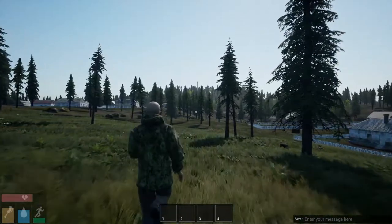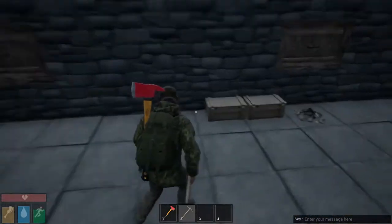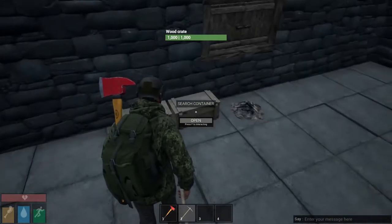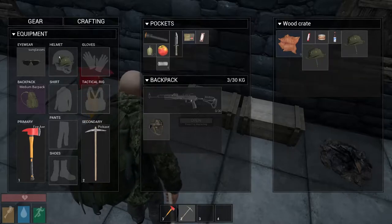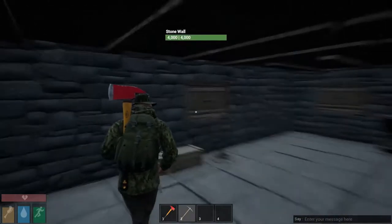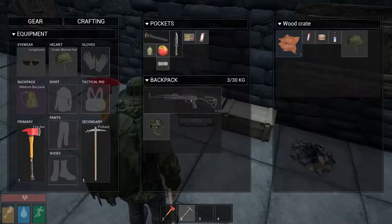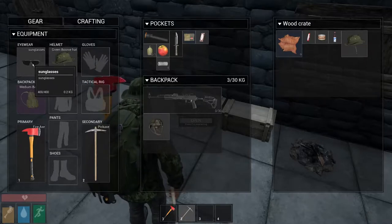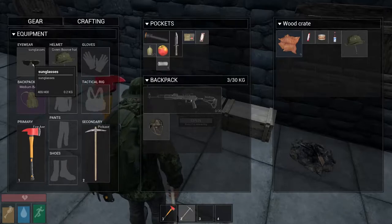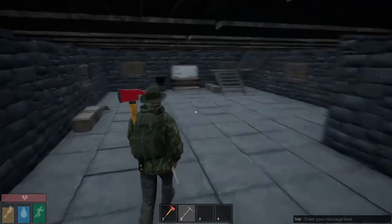We're finally back here at base and I managed to pick up quite a few things on the way. One of the things I picked up was this fancy green boonie hat. I'm really not sure what the boonie hat is for — maybe it's for fishing or something. It looks kind of cool but doesn't really have any function. I'm still missing night vision goggles, which I have to go find. Another cool thing is these nice sunglasses. I'm not sure what those are for either. I would actually love to see what it looks like with a boonie hat and some sunglasses.